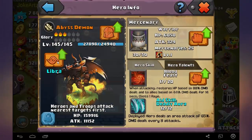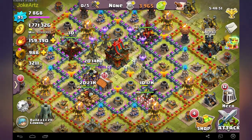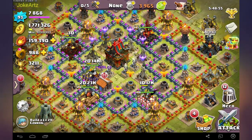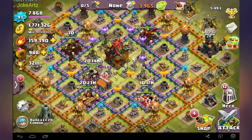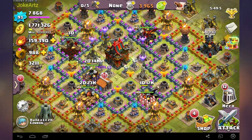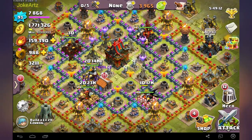What we can also take a look at is his secondary evolve skill. It increases his ATK rate and speed when defending, which is pretty cool. And it negates 20% damage when attacked, converting it to HP to be divided equally among surviving heroes. So basically, the damage he gets — he recovers to the other heroes that are on the base. And if you have a Pangoli with his aid skill, he still does that if he is getting hurt with the Pangoli skill. And then he's recovering a lot of the other heroes.